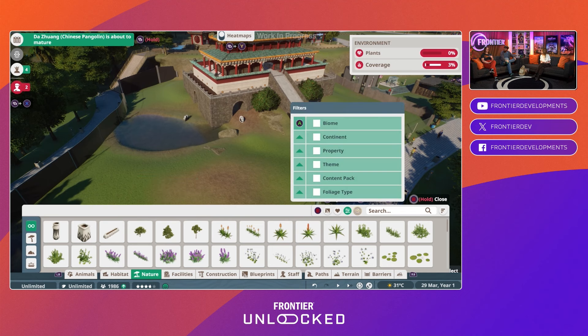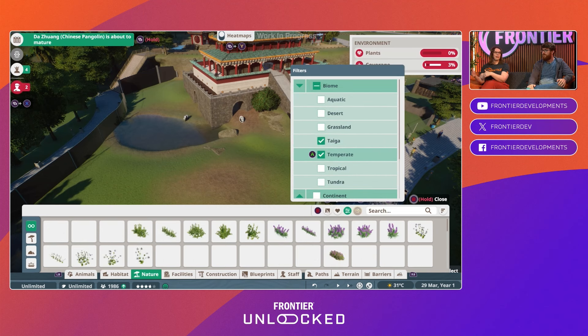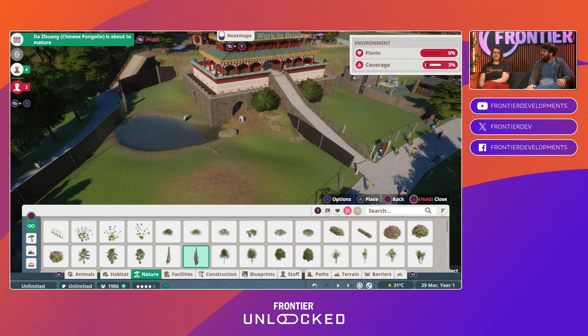To achieve that, the animals have to be as close to their natural environment as possible. That's why you can use a bunch of filters to get as close as possible to the biome or the continent your animal is from, and get all those plants in that they're used to seeing and will enjoy having in their habitats.